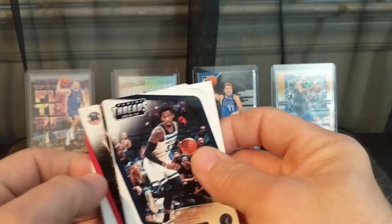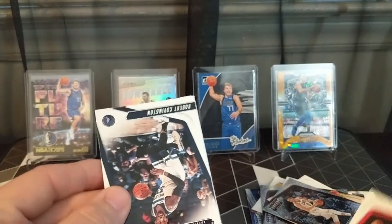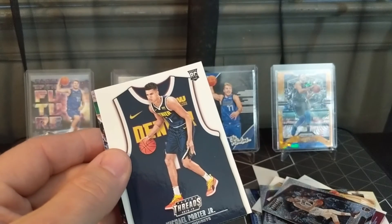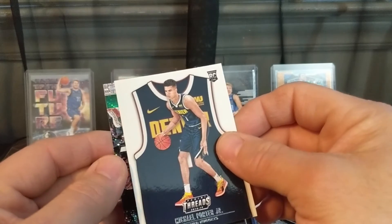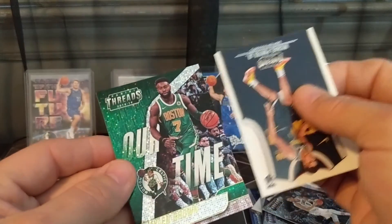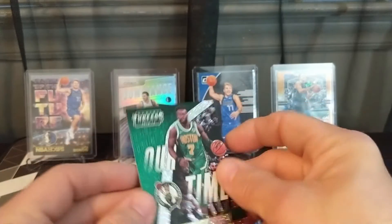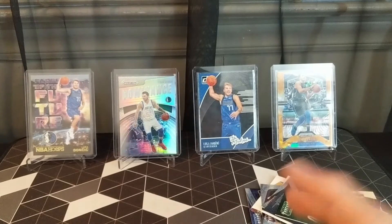Alright, got one more — full card back there, looks like Trevor Ariza, Robert Covington, Kyle Kuzma, Michael Porter Jr. for the Nuggets — rookie. And this is upside down of course — Jaylen Brown for the Boston Celtics. Wow, I am just baffled sometimes. Nice little card. So no Luca, but it's okay.